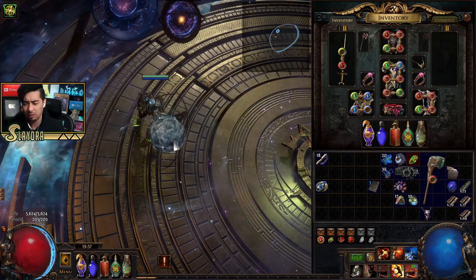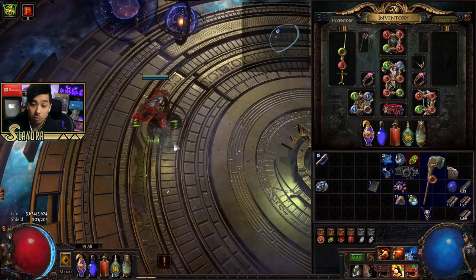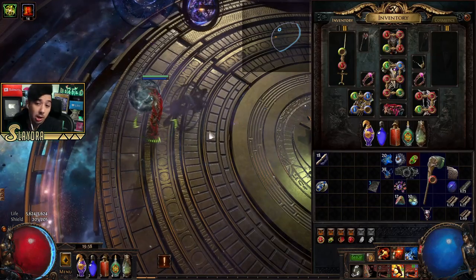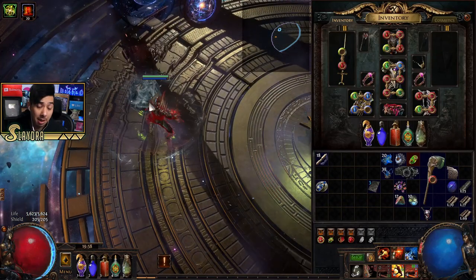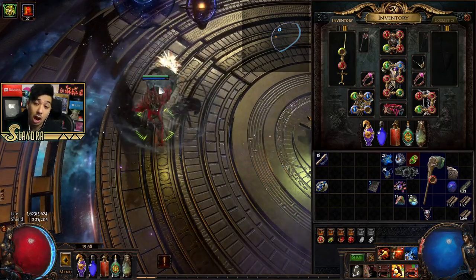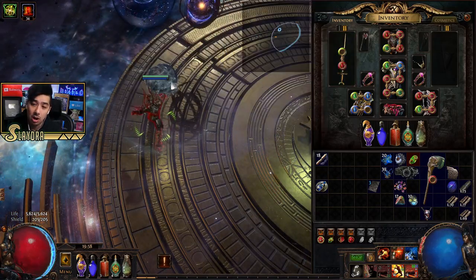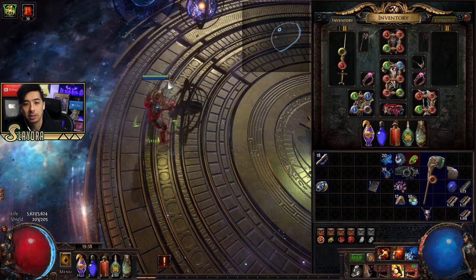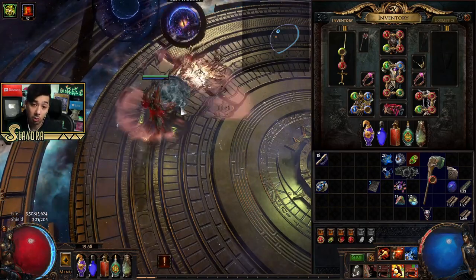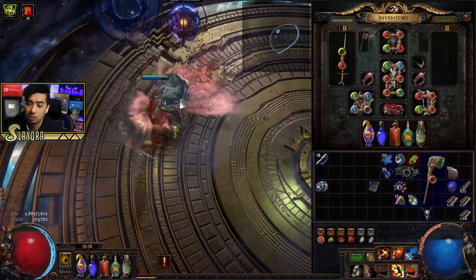Depending on your weapon type, this may differ. I'm using a two-handed axe, which doesn't work with Chain Hook — it requires a one-handed mace, scepter, sword, or axe. So I have a swappable weapon just for the Maven encounter, so I don't start with zero rage. You can see on the top left my rage is still building up, then I can weapon swap and deal with the boss.